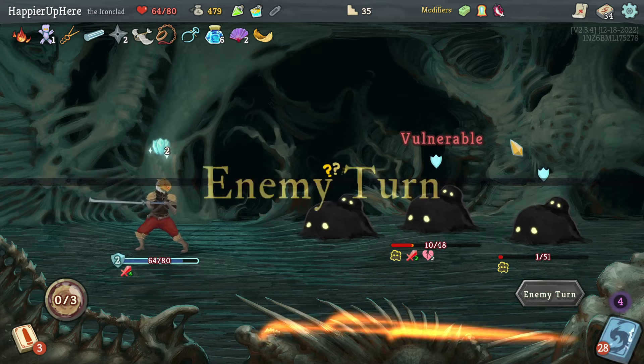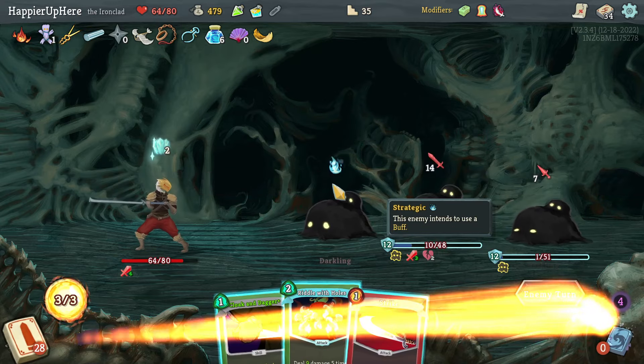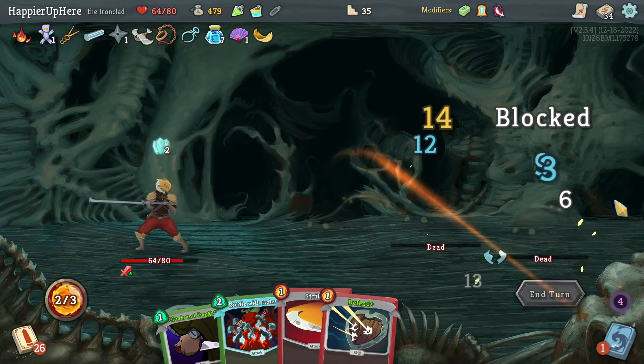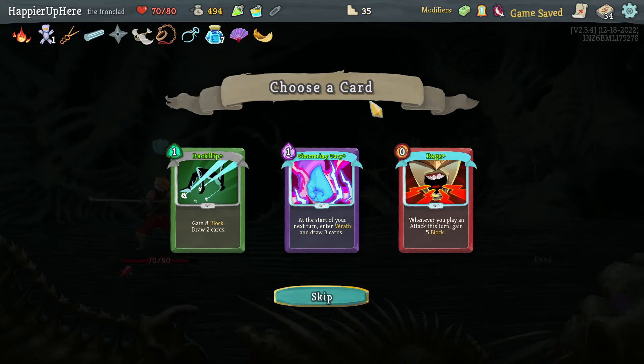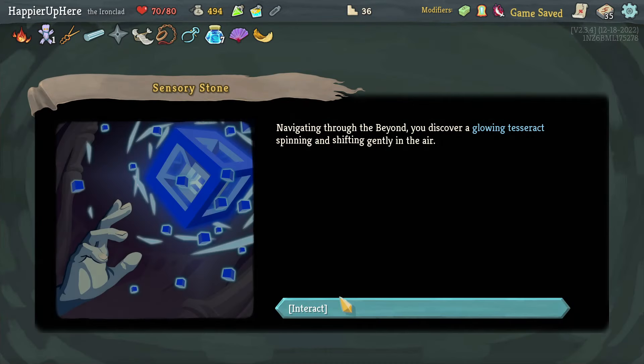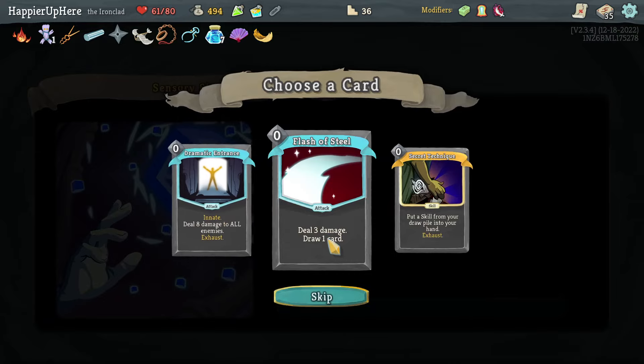Bash. Back down — just need 13 damage. Riddle with Holes — actually I'll just finish it with Warcry. That was enough to kill. Was going to be really hard to Feed anyway. Do I want Storming Fury? I could enter Wrath and not exit it — no, I think Rage is safer, and I already have the Backflip so I won't take that.